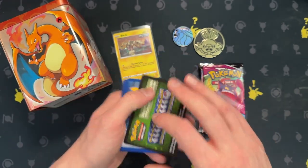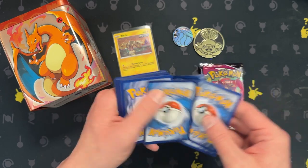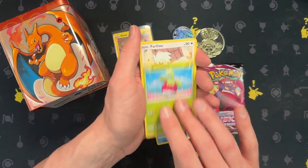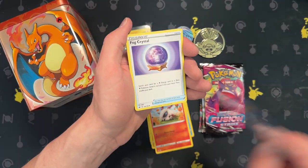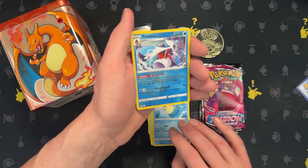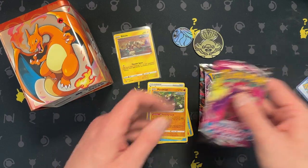You can have this code card, and there we go — bond, sweet, Diglett, energy, Celio's, Froslass, and Persimmon. Okay, Fusion Strike next.